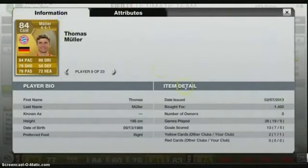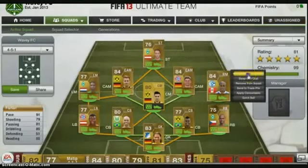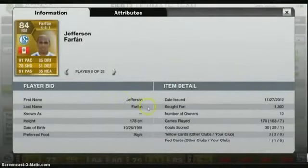Next I've got Muller — I picked him up for 1.4k. He's got 186cm height, 84 pace, dribbling just the same as Gotzy but cheaper. He's a playmaker as well — he's scored five goals in nine games for me. He's a beast.